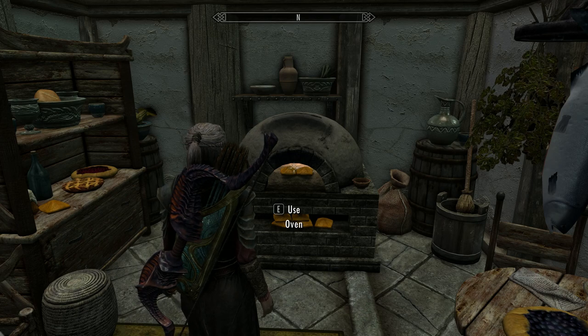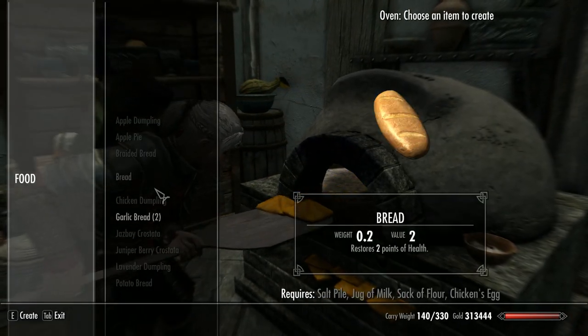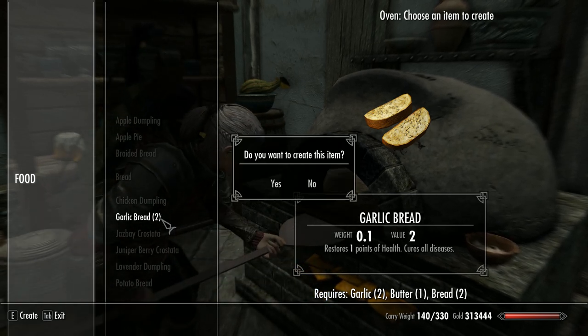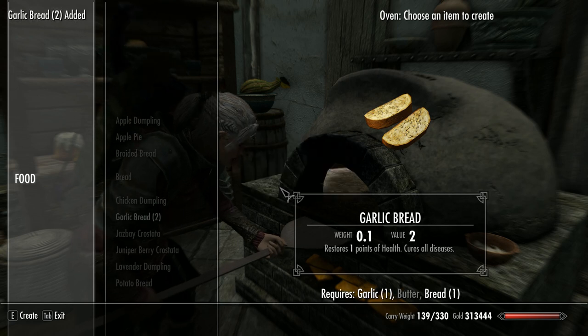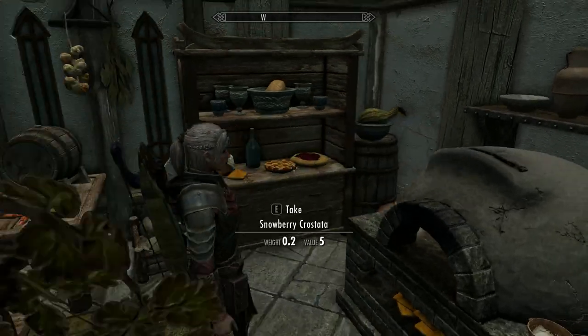The second method is garlic bread. With the Hearthfire DLC, garlic bread can be crafted at an oven with the following ingredients: one garlic, one butter, and one bread. This will produce two loaves of garlic bread. It's worth noting this recipe only works with a full loaf.